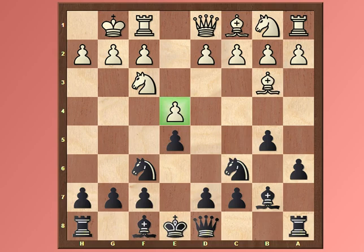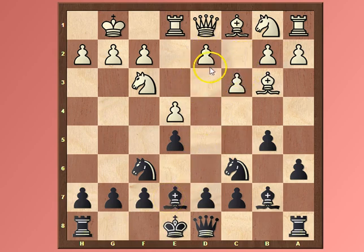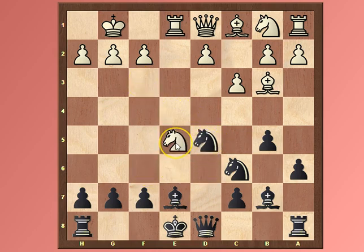That's the main idea in the Ruy Lopez. So let's look at Nc3. Re1 is one of the main lines, and here it's very important to know that Bc5 is one of the best continuations. Bc7 is a little passive, and White could continue their plan with c3, d4. If you try to go for d5 and press for an advantage, after the capture, Nxd5, there's Nxe5, and rook takes.